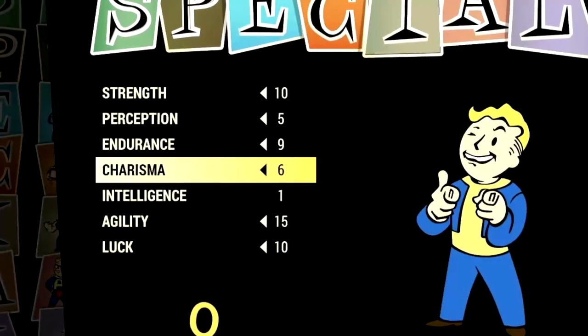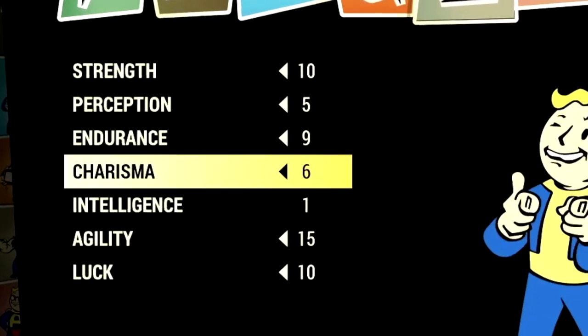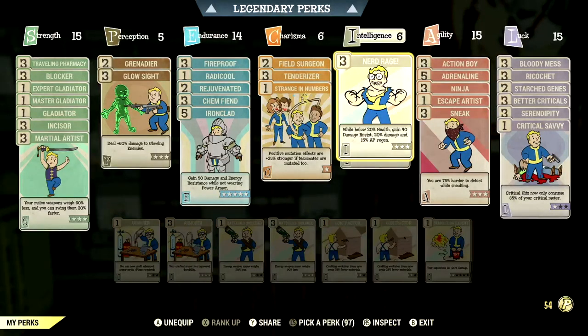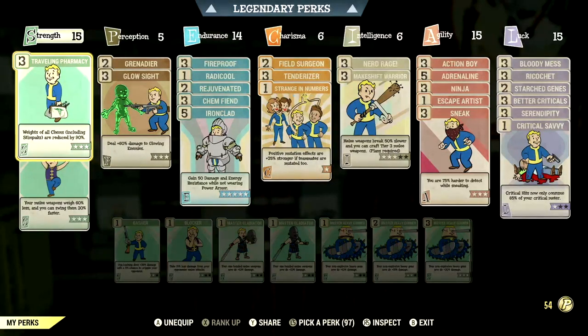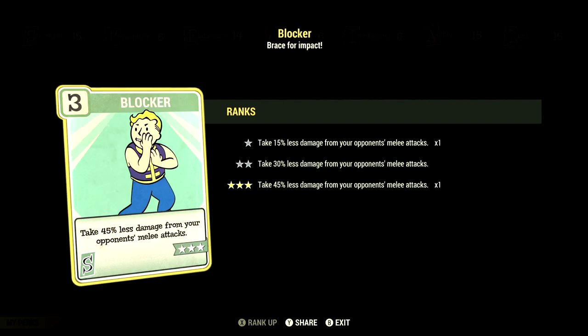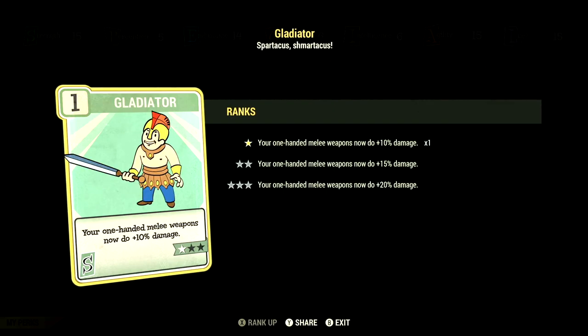Now over in our build, these are the base stats that make up our in-game melee build. If you want to use the exact build I was using, this is the start — these are the base stats with the legendary perk cards equipped. Starting off in strength, we have 15. We have trial and pharmacy at 3 stars — weights of all chems including stimpaks are reduced by 90%. We have blocker at 3 stars — take 45% less damage from opponents' melee attacks. We have all the gladiator cards at 1 star to get the max melee damage out of this weapon.